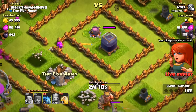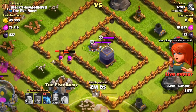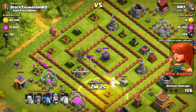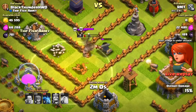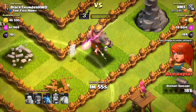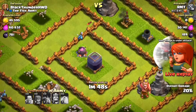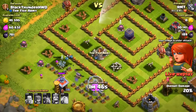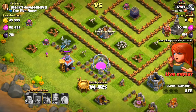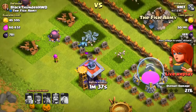The archers get close but the mortar fires a clutch shot. Skeleton traps spring and push them off the dark elixir. The dark elixir is protected! The last heal spell goes to the king but it's not enough — the king goes down. RMT has only a few troops left with no way to reach 50%.